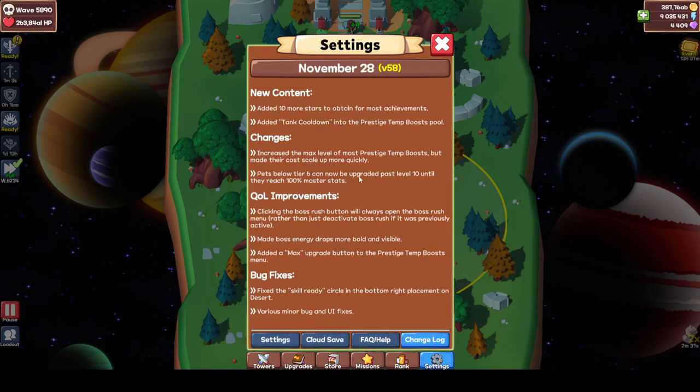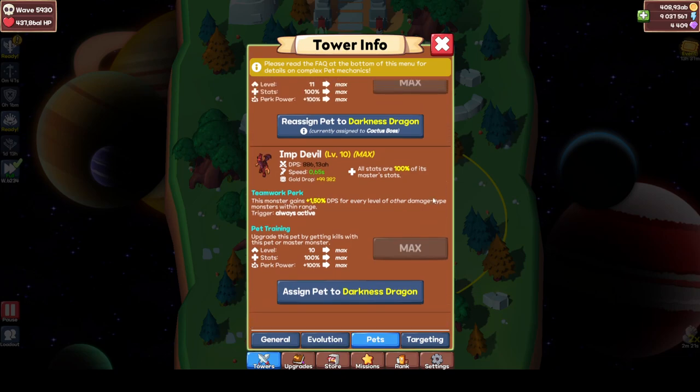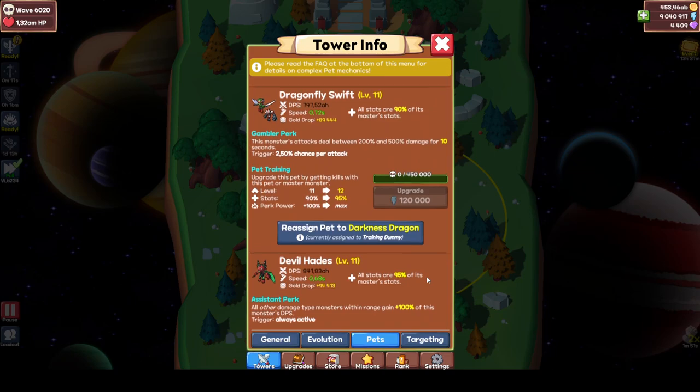Pets below tier 6 can now be upgraded past level 10 until they reach 100% of the master stat - that is super insane. For example, you can already level some pets. Dragon Ball you can level it up to 11 and it will also have 100% of its master stats, meaning you can get higher gold drop, more DPS, and more speed. More speed is really important because that means you can get Cyclops and your mobs to 0.10, getting more energy and more gold.